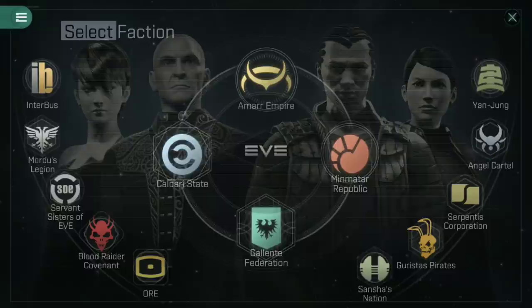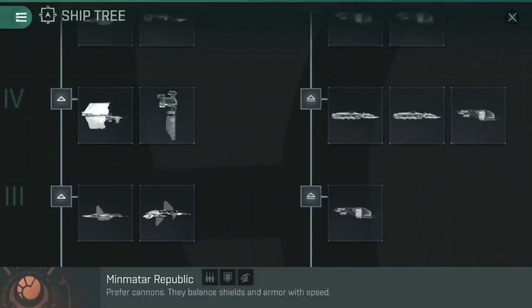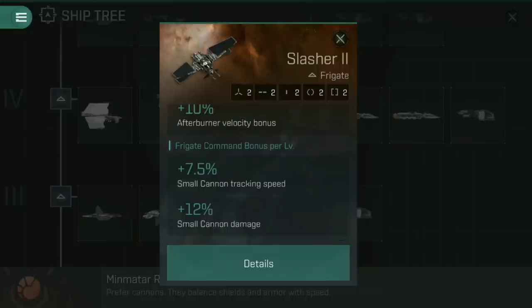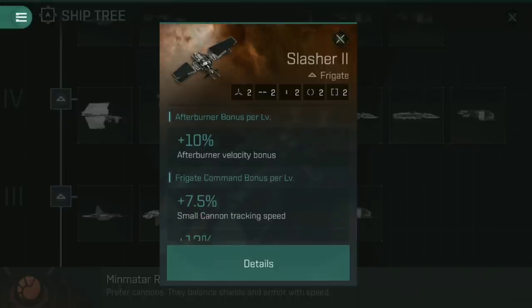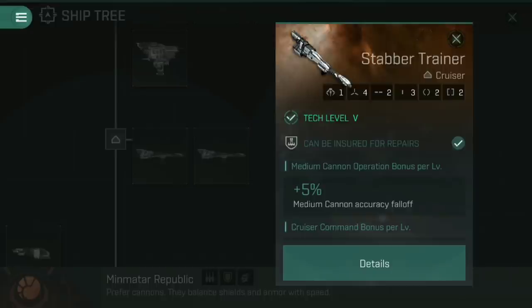But what if it's not just small cannons you're interested in? Obviously you have to start with small cannons, at which point I would recommend going with either the Slasher 2 or the Thrasher — preferably the Slasher 2 — simply because it allows you to focus on some very basic skills. Frigate command doesn't take a lot to train up. You don't want destroyer command and small cannons if you're going up into medium cannons. All you have to worry about is training frigate command and possibly afterburner bonus as well. Once you hit tech level five, eventually you can go into something like the Stabber Trainer. That video will teach you everything you need to know about the Stabber line of ships — the Stabber Trainer, then the Stabber, then the Stabber Fleet Issue.